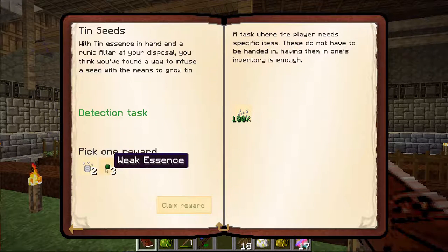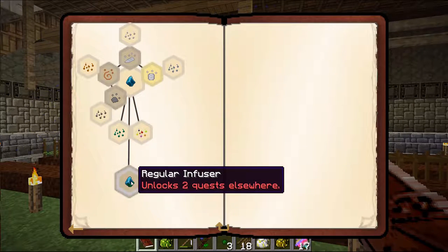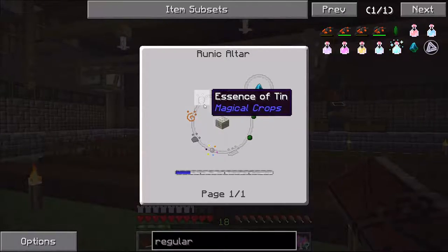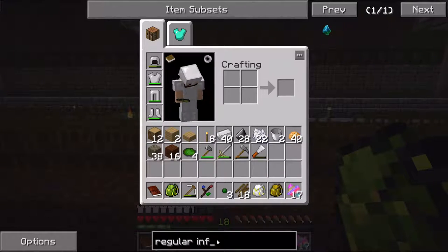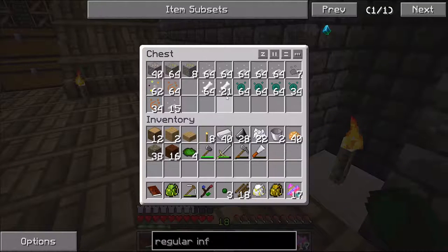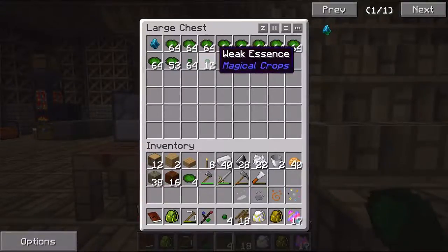Let's go ahead and look in here and hopefully claim weak essence. That did not open up any others. Regular infuser — maybe I have to do this. Regular infuser. Dye seeds or essence — I have all these, I can do this. Let me go ahead and grab the materials for this. I need four of these but I only got three, so let me run upstairs real quick. Grab all of my materials — I need one dye, one copper, coal, iron. I'll get the ten here in a little bit, and then the other four of these guys.